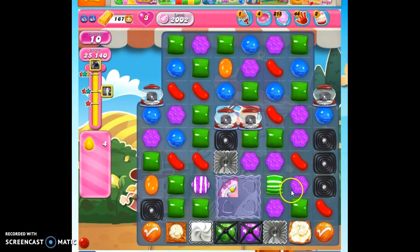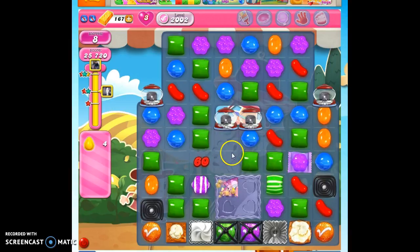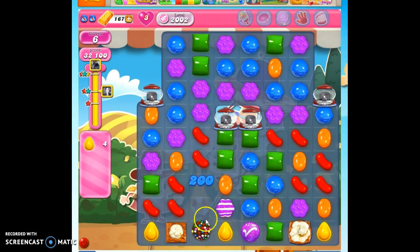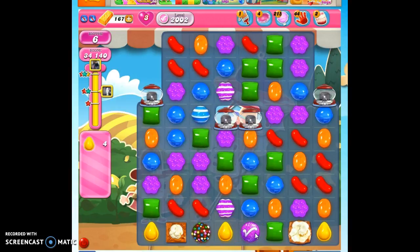That's a pretty strong technique — to have two color bombs that you set off at the same time. Now all of the specials that I created up to that point are gone because I accessed the color bomb. But now all I have to do is access the rest of these, just one more.